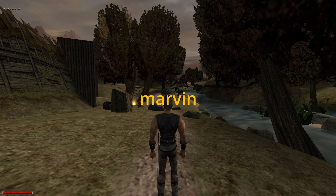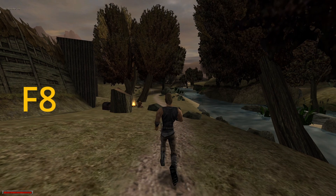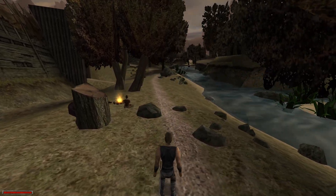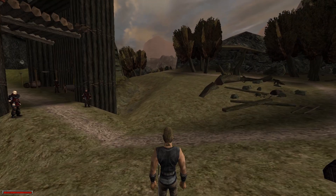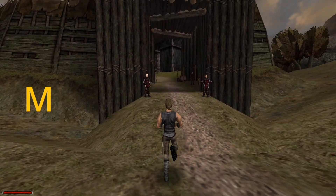Typing Marvin enables cheats. You can unstuck yourself with FA, which will resurrect your character and launch you into the air. Or press K, which will push you forward no matter if there's an object or not. M opens a map, but you need to buy it first.